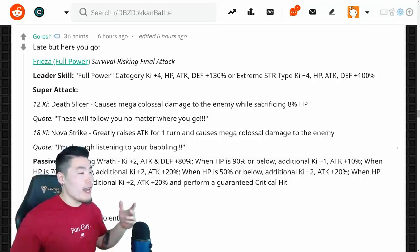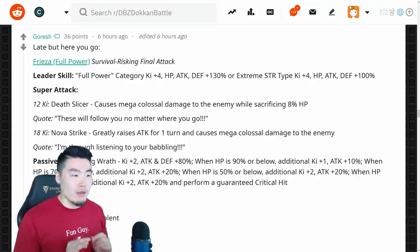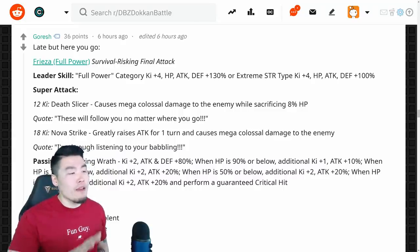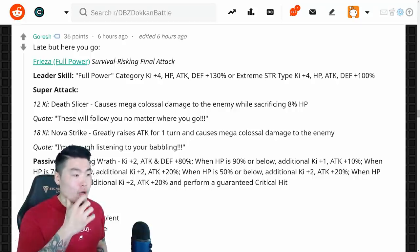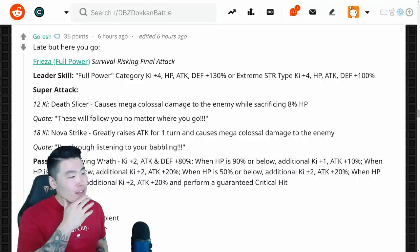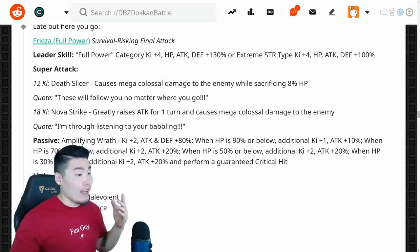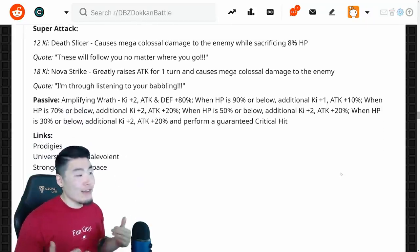His super attacks: number 1, the 12-key super is Death Slicer, which causes Mega Colossal Damage to the enemy — really nice on the 12-key, but also sacrificing 8% HP. Very similar to the Super Saiyan Blue Kaioken mechanic where you sacrifice some HP for extra damage. His 18-key is Nova Strike, which greatly raises attack for 1 turn and causes Mega Colossal Damage to the enemy.